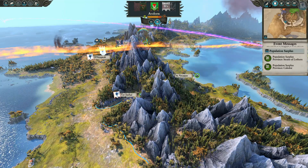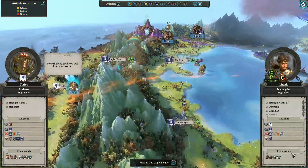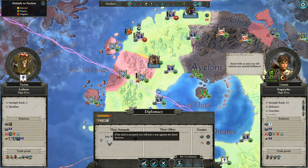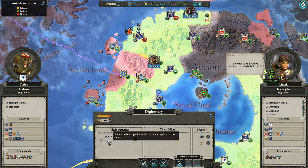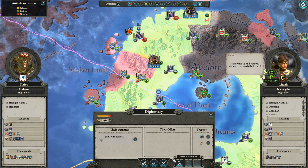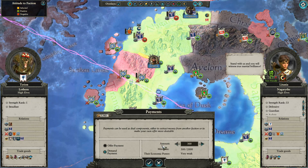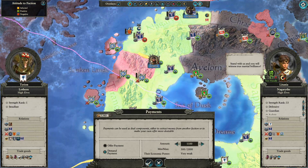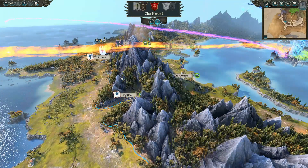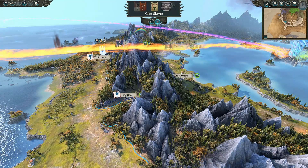We had a couple pretty good battles on the last episode — I don't know if we'll get a battle on this one, only time will tell. They want me to join a war again against an undiscovered faction I don't know, and they're not going to give me anything for it. No, I don't want to go to war with them — I don't even know who they are. Stop asking me, I'll declare war on you in a minute if I have to.